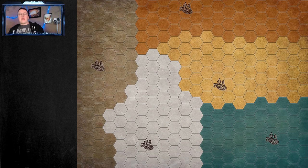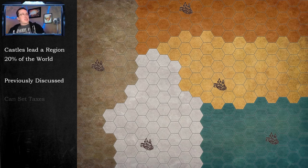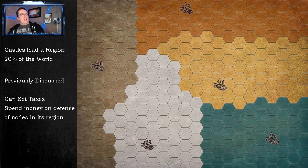Here is some previously known information in a visual representation. As you can see, castles lead a region — there are five regions and five castles, meaning a castle controls about 20% of the world. It was previously discussed that a castle can set taxes inside its castle region, and it can spend money on defense of nodes in its region. If some of those terms don't seem familiar, make sure you check out parts one, two, and three of the node series — if you don't understand the basics of nodes, you won't understand what I'm talking about now.